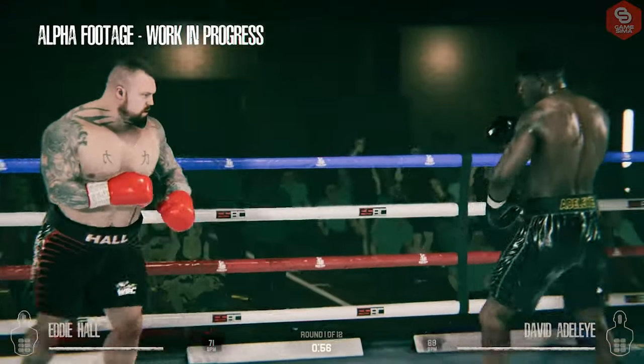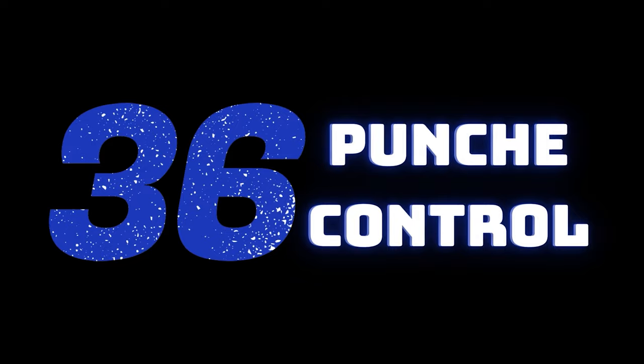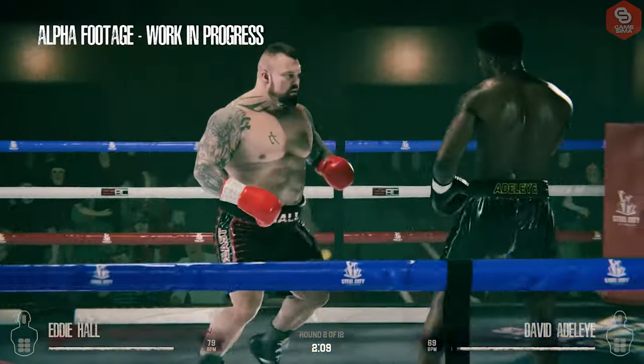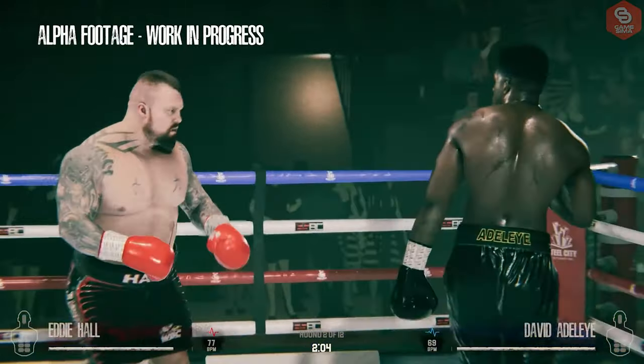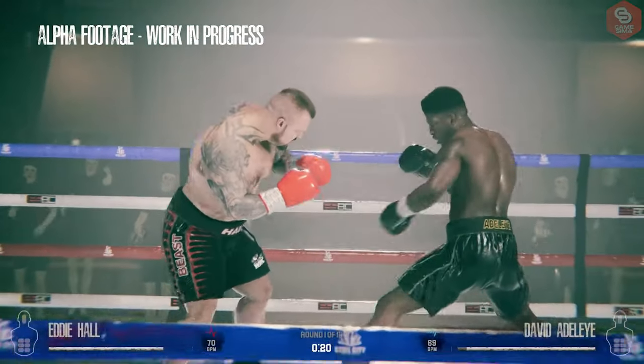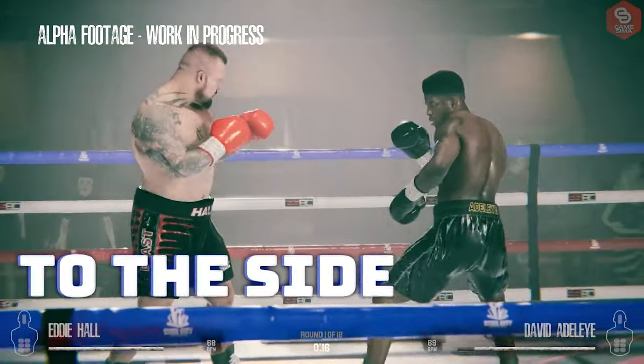As far as we know, there are four directional punches as well as 36 punch control. For example, you can throw a jab, cross, hook, or an uppercut in a different direction, which gives you a lot of space to control your fight. You can perform these punches on the back foot, front foot, and to the side.